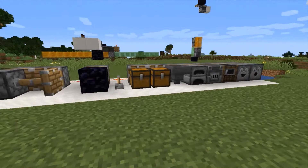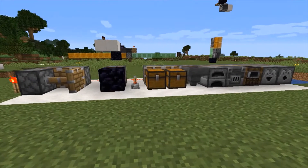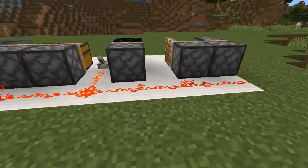Here we have all the non-pushable blocks in this game. We use the lever to power a redstone current through all the pistons, but none of the pistons are able to push these blocks.